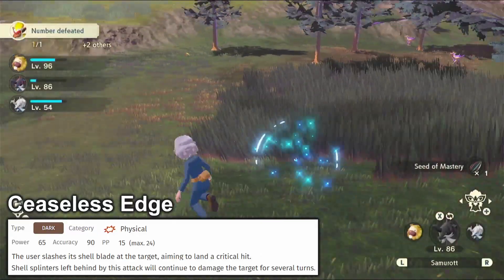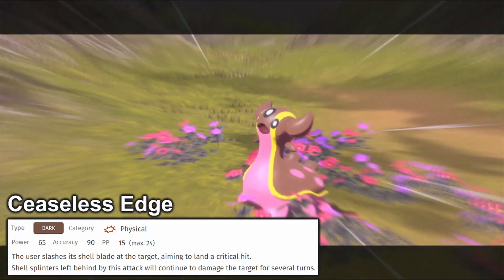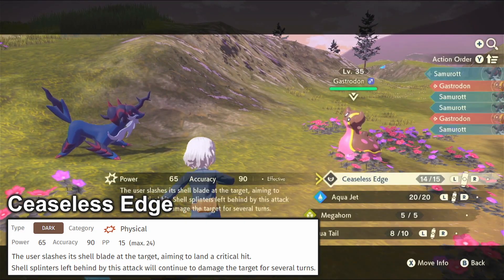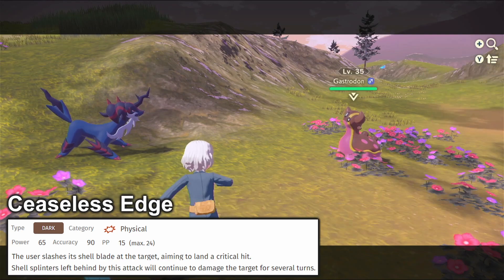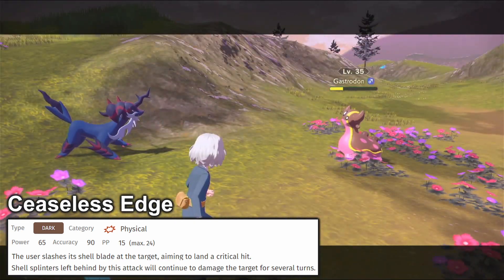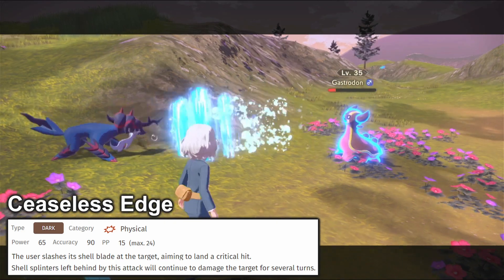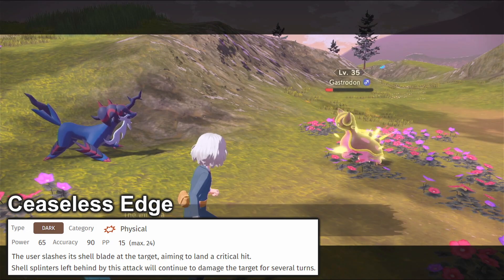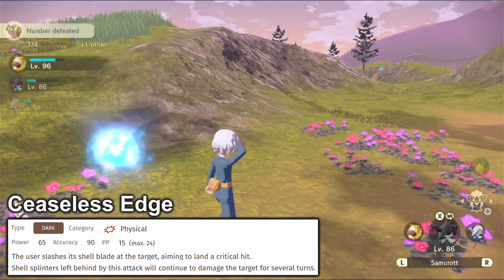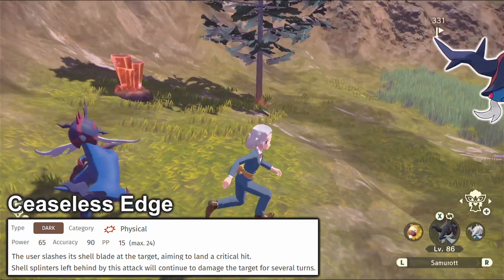But I know what you're saying — a high crit move, very cool. But this high crit move also does something else. We don't know for a fact what it does, but we can make a couple of assumptions. Ceaseless Edge and Stealth Rock have the exact same description in Legends, meaning there's a good chance that when Samurott makes the jump into Scarlet and Violet, every single time it attacks it will be setting up dark type hazards. So you can switch all you want, but you're not escaping the wrath.